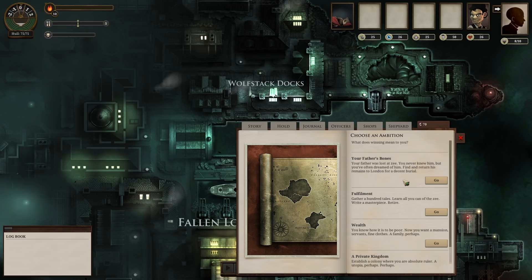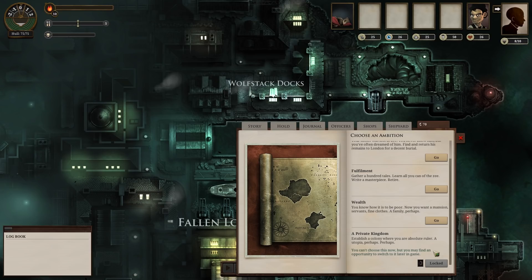We now have to choose an ambition. What does winning mean to you? Do we want to be wealthy? Do we want to gain fulfillment? Do we want to find our father's bones? Do we want a private kingdom — which is unfortunately locked? I mean, we could establish a colony where we are the absolute ruler. A utopia, perhaps. I can't do that one yet — that is definitely the one I would like to do. But let's just become wealthy, shall we? We want to make the big ones.